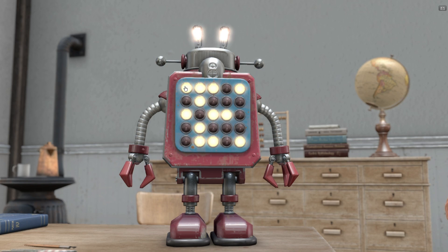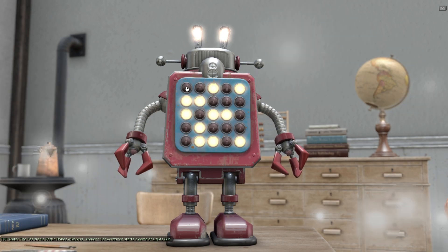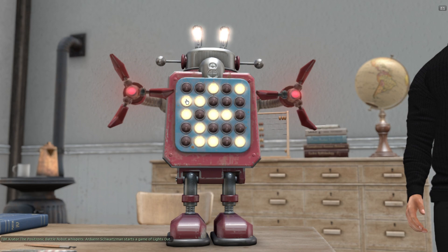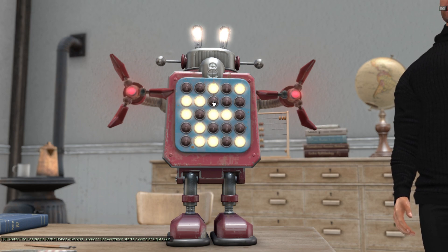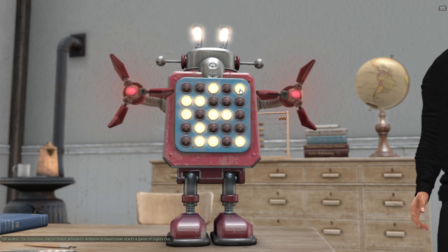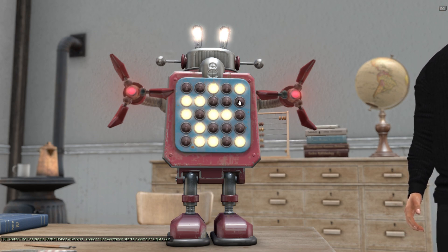You can do so by clicking a light that's on, but as you can see when I click on that, it will turn on but the surrounding lights will either turn on or off. So let's click on this one in the corner — it will turn off, but then you will see that this one and that one are going to turn on.